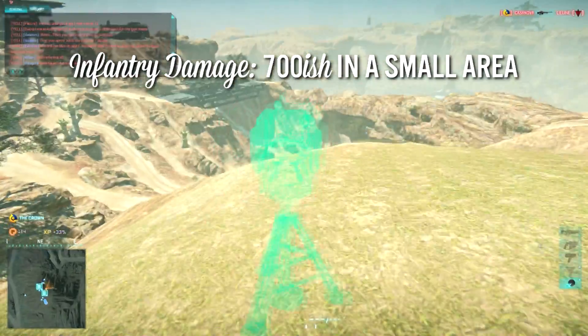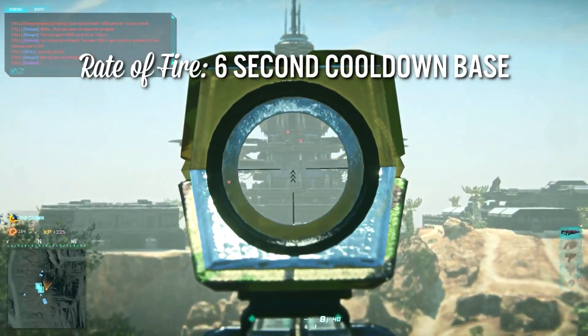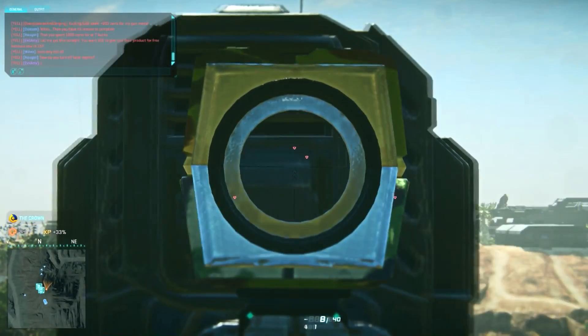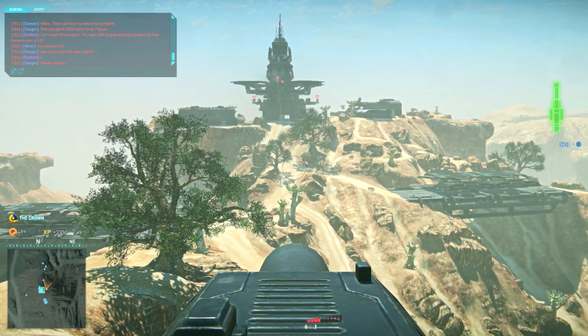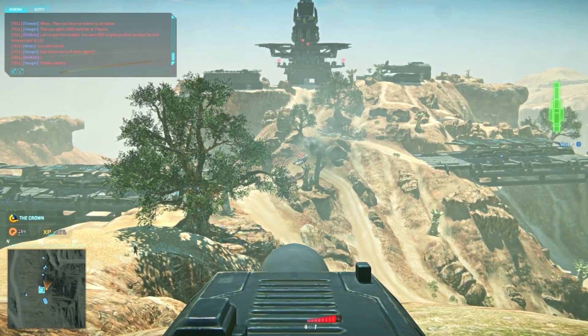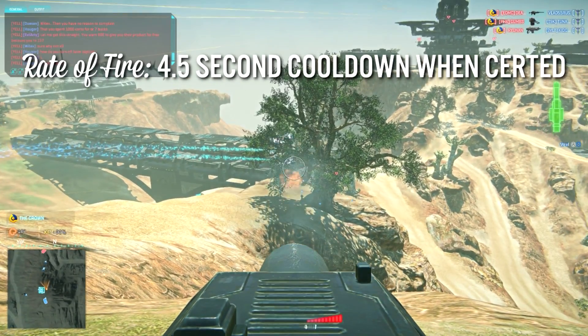After each shot, the AV turret is going to have a cooldown of six seconds. It uses a heat bar, same as the anti-infantry turret, so no limited ammo, but it's only going to have one shot before the thing overheats. There are, however, certs that lower this overheat time by a considerable amount. At max rank, which is only 500 certs, you can fire off a rocket every four and a half seconds — a really huge improvement.